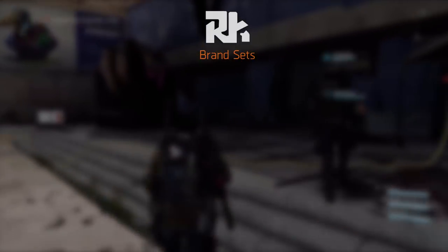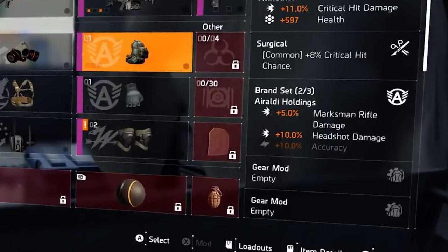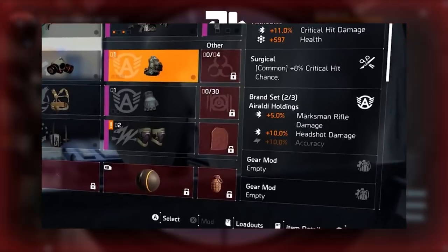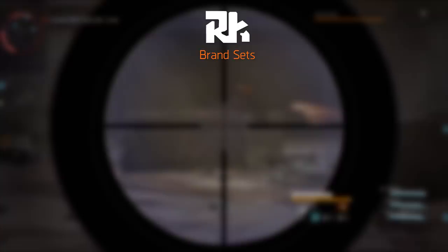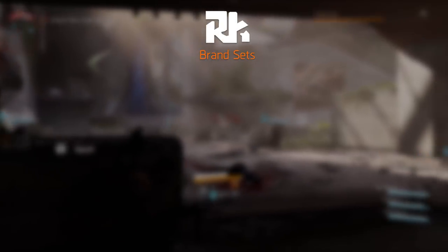Let's start with the brand sets. Brand sets are in a way similar to gear sets from the previous game. Brand sets are gear items of a specific brand — this time around there are corporations that have made the gear — and these brand sets can be combined to gain up to three bonuses by combining three of the pieces. This means six-piece builds are out of the game, for now at least, from what we have seen. It also means that there are way more combinations possible, because three is the maximum set bonus. The bonuses you receive from these brands aren't as strong as gear set bonuses from the previous game, so they're less game-breaking, so to speak.